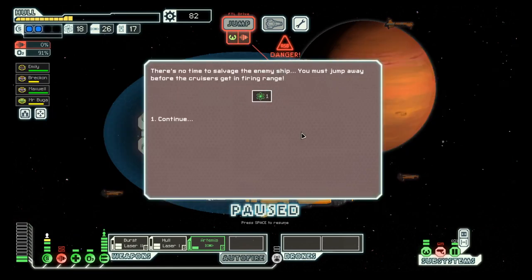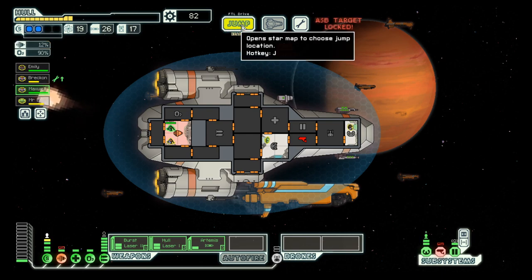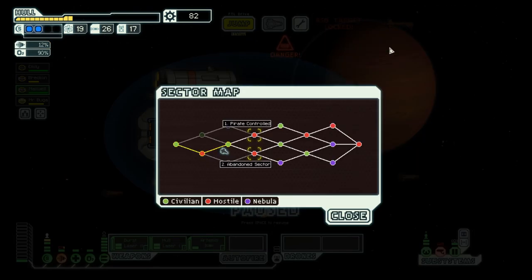There's the one fuel and we have to repair our engine in order to get out of here — and we are out. This was abandoned sector, that was abandoned sector, this is abandoned sector, so we go definitely pirate controlled. But that's in the next episode. Hope you liked this one. If you did, please consider leaving a like and subscribing and I will see you tomorrow. Bye!